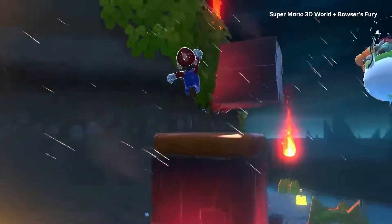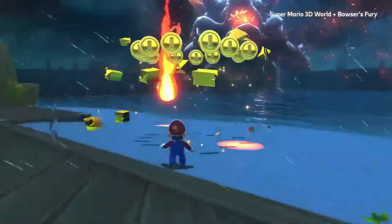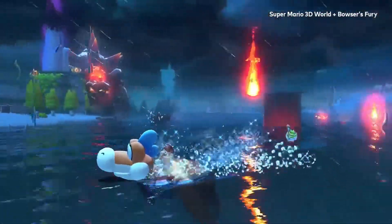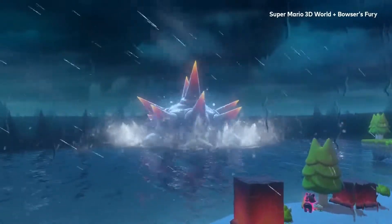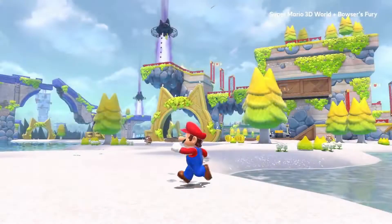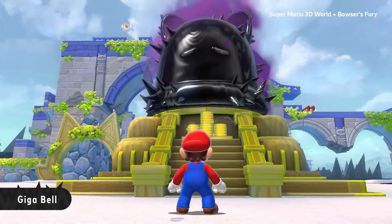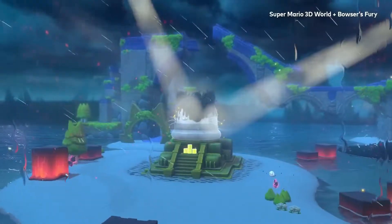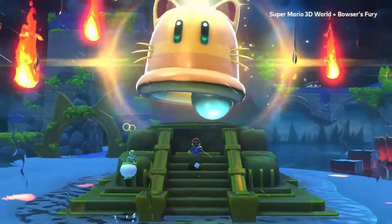They didn't just pull a Donkey Kong Tropical Freeze and add an easy mode, or a Captain Toad Treasure Tracker and replace old levels with new ones — they added a full six-hour game to the mix. Nintendo could have sold Bowser's Fury on the eShop for $20 and called it a day, but they added it to 3D World. People shouldn't ask why there isn't a 45-hour game, because 3D World is the star of the show — that's your full game.